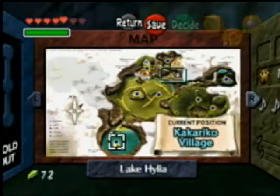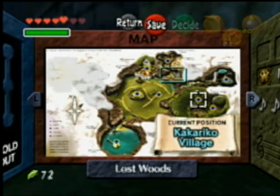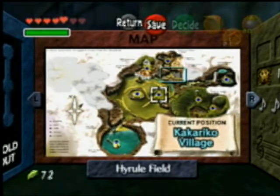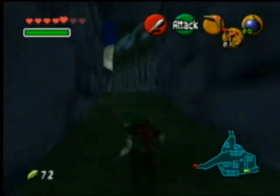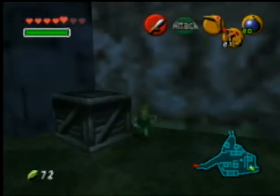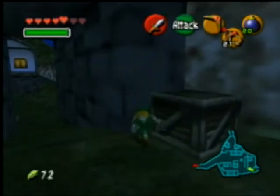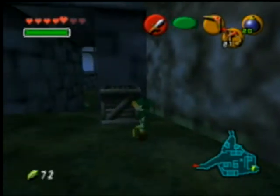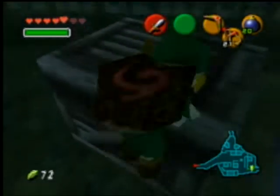Also, on the map, if you go over an area and there's a Gold Skulltula token, I believe — we don't have any yet — but if there's a Gold Skulltula token next to the name of that area near the bottom of the screen, that means you got all the Gold Skulltula tokens in that area. It's an easy way of finding out. I'll get the box later.